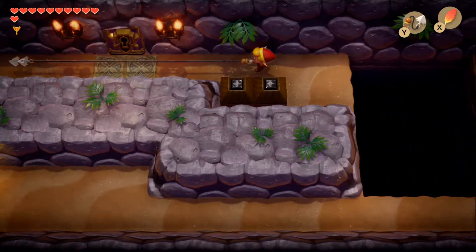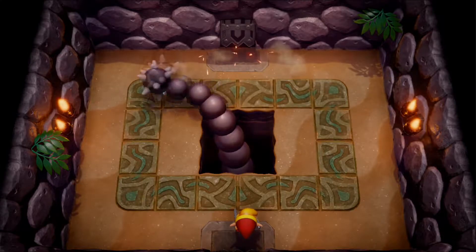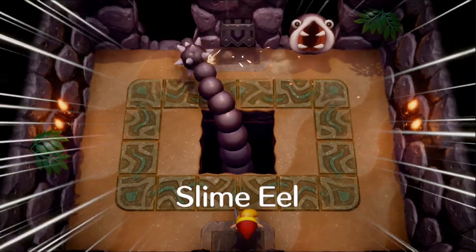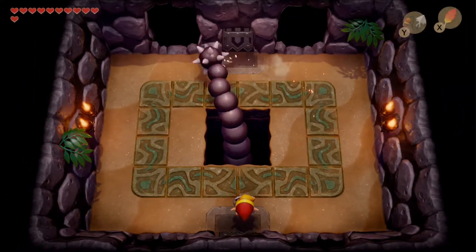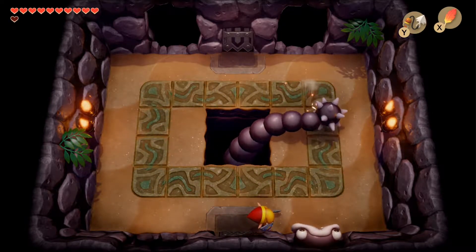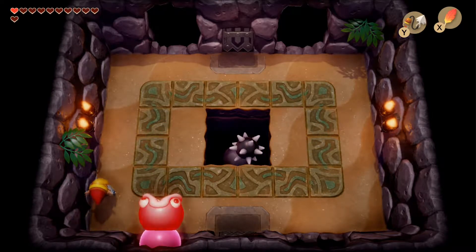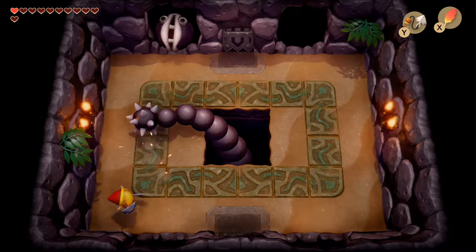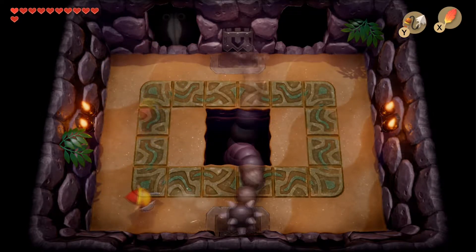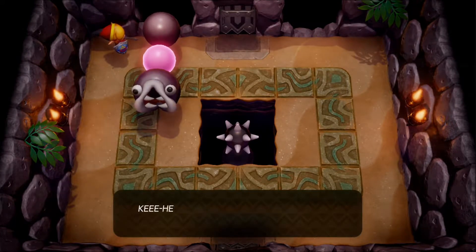Heading back to the boss room area, we hook shot across and open the door to the boss room. After a little intro, the floor erupts and we see a huge monster's tail fling around the room, then its head bursts through one of the four walls - this is the Slime Eel. To beat it, shoot the hook shot at it when it opens its mouth, which pulls it toward you and exposes a differently-colored section of its body. Hit that section a few times until it retreats, then rinse and repeat.